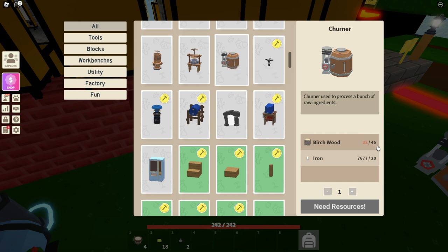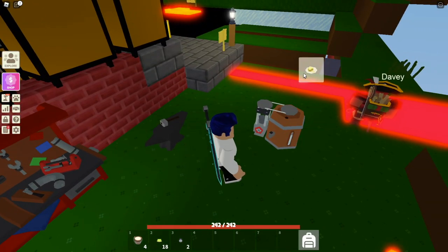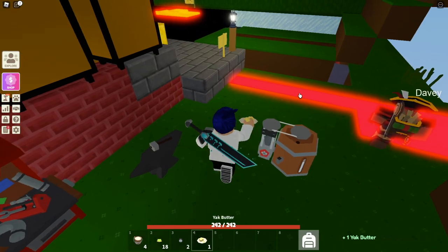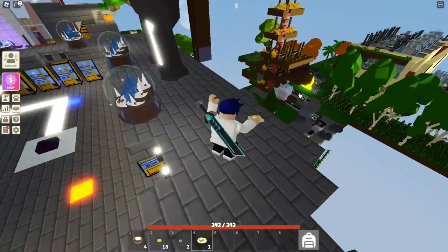The Churner costs 45 birch wood and 20 iron. Once you craft it, put your yak milk bucket inside and after waiting quite a while you will get yak butter. It does take a long time — it's really slow.